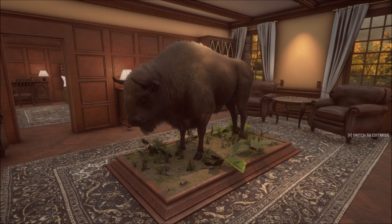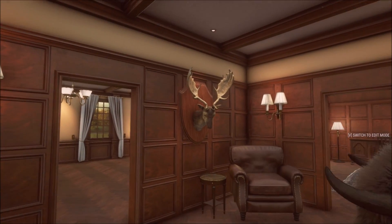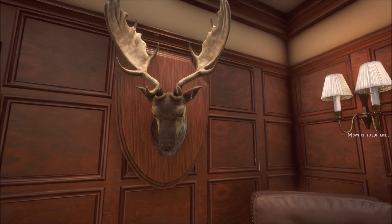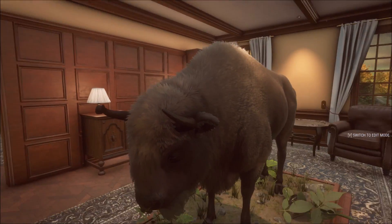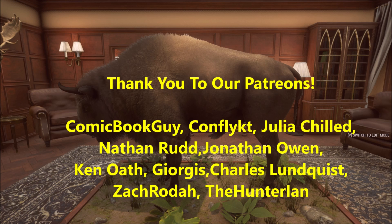Back in the trophy lodge — we got our 865-scoring bison mounted right here, and our 860-scoring fallow buck right over here. They both look really good. That was a pretty awesome hunt — we stalked up to about 20 yards and made a great shot on the big bison. I hope you guys enjoyed it, please give it a thumbs up and we'll see you next time!